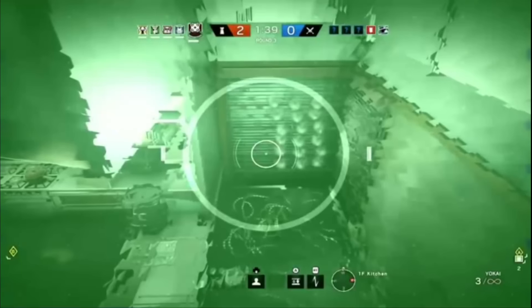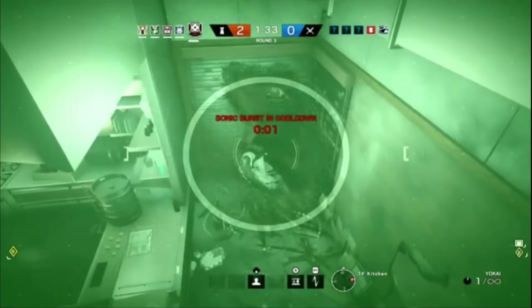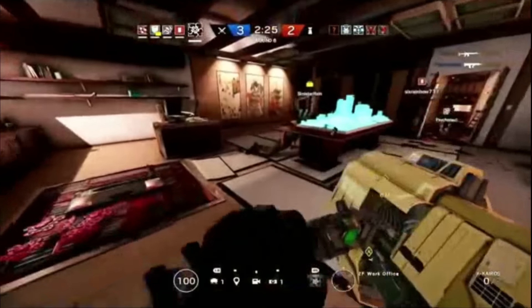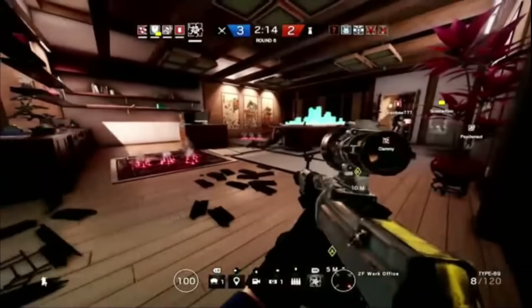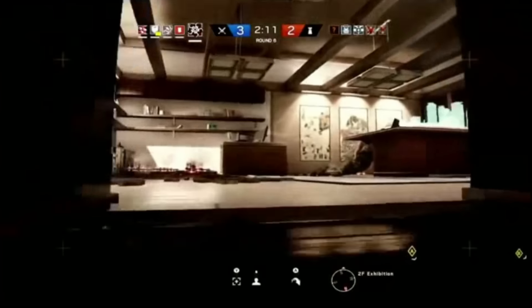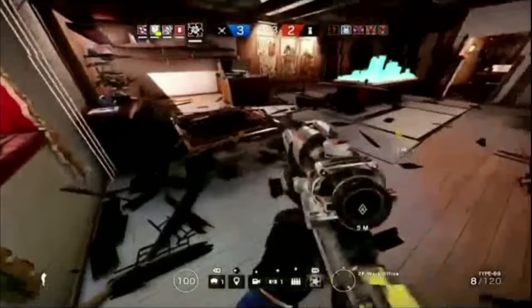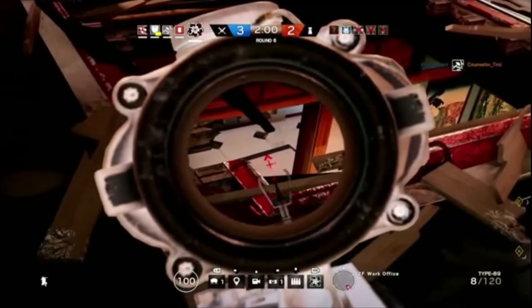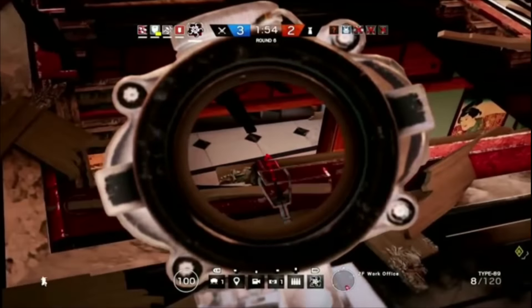We did get a much more detailed look at Hibana's guns. Her Type 89 is going to hold 21 rounds in the magazine, so it's very similar to Thatcher's AR-33. The Bearing 9 submachine pistol that she carries as a secondary is going to hold 26 rounds. Because this doesn't have an ACOG, it's not exactly the same as the SMG-11 — it's been announced that it's not going to have an ACOG, which a lot of people will be happy with, but as a result they've clearly given it a larger magazine capacity. The Supernova shotgun is going to hold seven rounds; it is a pump action and very similar to the SAS shotguns.